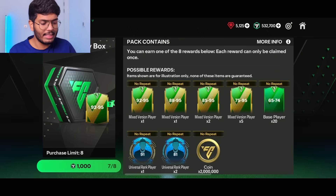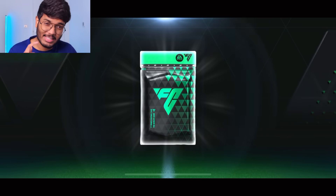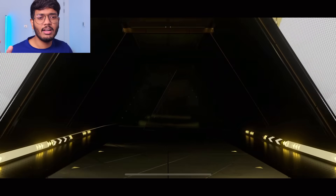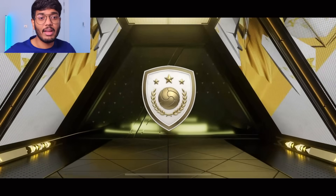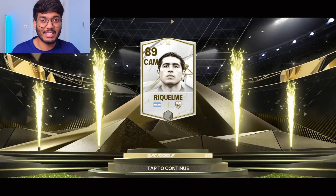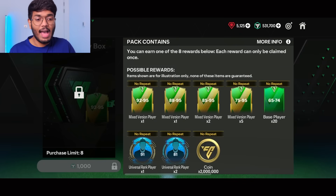We also have a coins option — I think this is the 88 to 95 or 92 to 95-rated pack. This is definitely a walkout, I'm 100% sure. That's a freaking icon — Argentina. Damn, it's Recall Me! We packed him twice today. But that's the base version — I was expecting the 90-rated version. Still, that's a good one, not gonna lie.